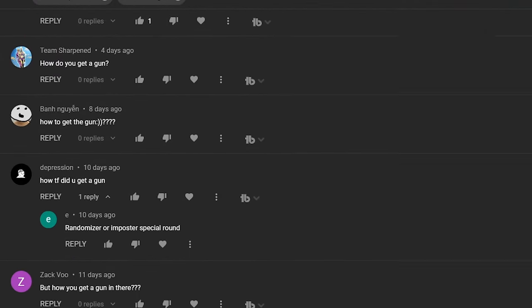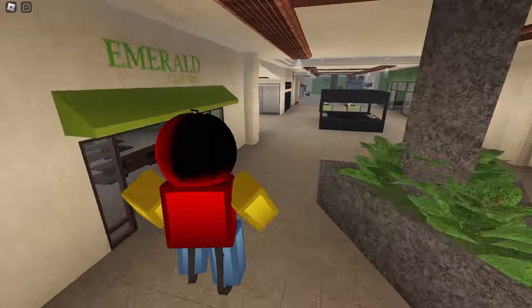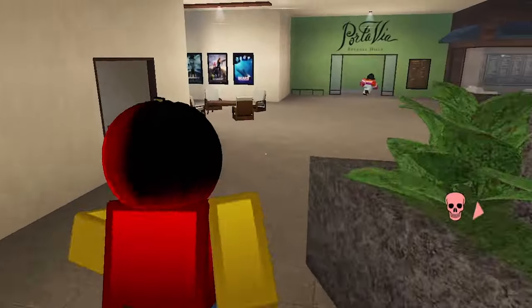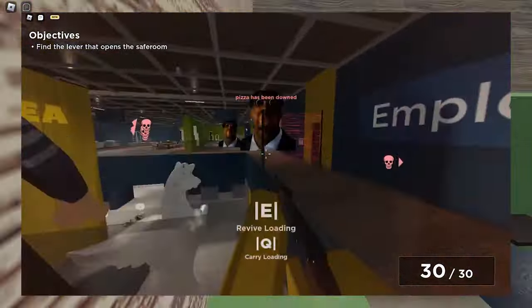A lot of you guys were asking how to get a gun in Evade, so in today's video I'm going to explain it. The number one thing is that you need to get on the round called Randomizer. This basically gives you random utilities that you do not own, and sometimes you get the chance of getting guns such as the pistol and AK-47.